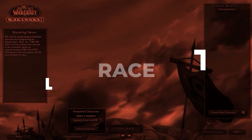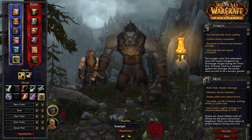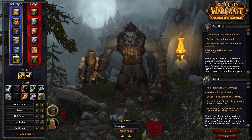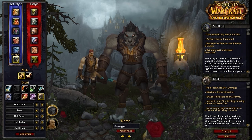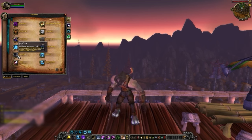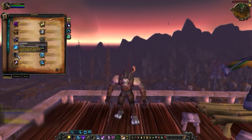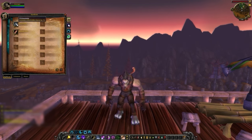Let's kick things off at the character select screen, where it's time to choose your race. Your first pick might come as a surprise here, because Worgen is actually the best race you can pick as an Alliance Balance Druid. This is because Dark Flight stacks with your Dash, which will essentially allow you to kite any melee in the game and even out of range of most casters. The 1% crit from Viciousness is also a great bonus.